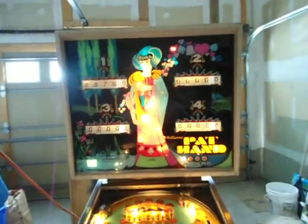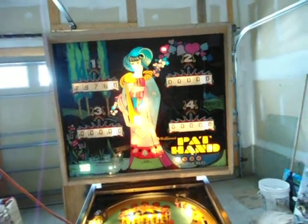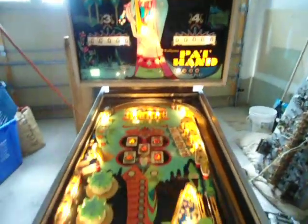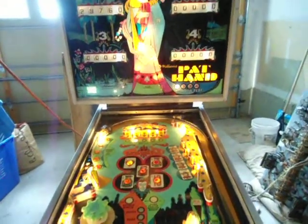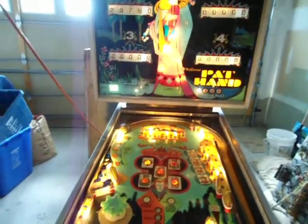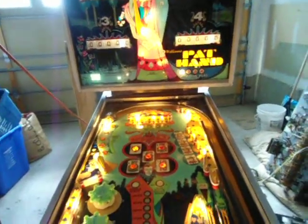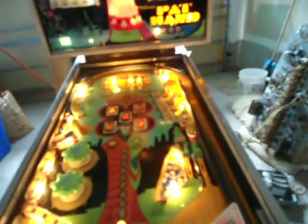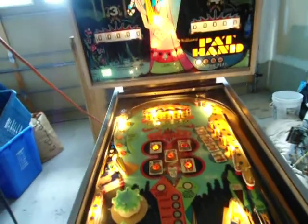This is William's Pat Hand, which we have just completely gone through. We've shopped this thing out — took it all apart and went through everything. This thing is playing 100% like a rocket. It's been cleaned, waxed, you name it. It's got a brand new lock on the front door. I'm going to demonstrate the rules of this game and show you that it's completely working.